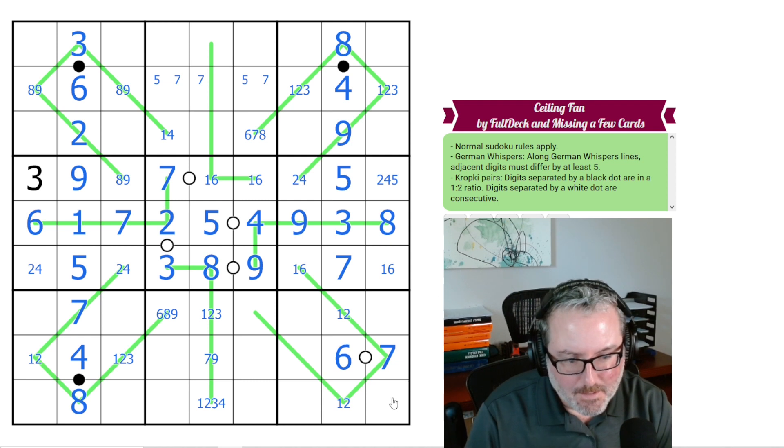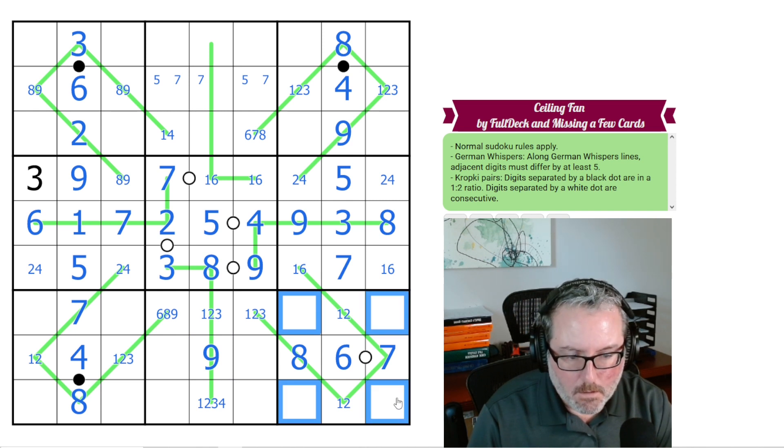1, 2. This has to be high — it can't be 6 or 7, so it's 8 or 9. It's not 9, it's 8. This has to be low — 1, 2, or 3. We've got a 7 here, puts a 9 there. It's not a 5. What about these? I need a 3, 4, 5, and a 9. One of these is a 9. Still not helpful.